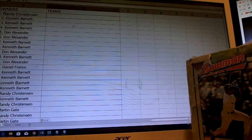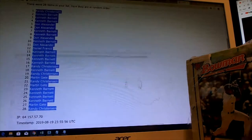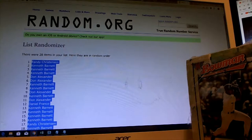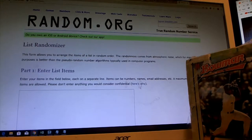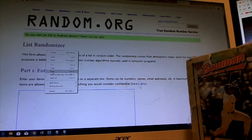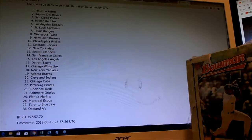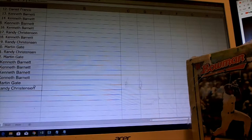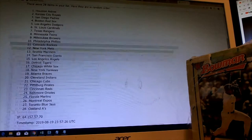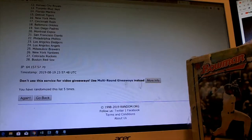Now we're going to do the teams — seven times through for the teams. Good luck. There are 28 team spots, seven times through. I just want to check one thing, make sure everything's good with our owner list, make sure I don't have an error. There are 28 in the spread — yep, 28. Okay, here we go with our team random. Lucky number seven.